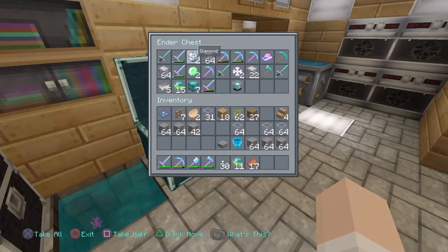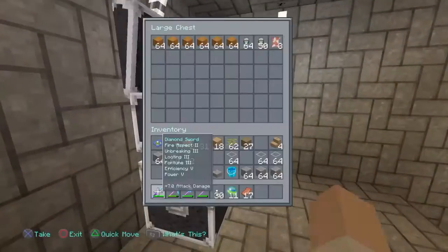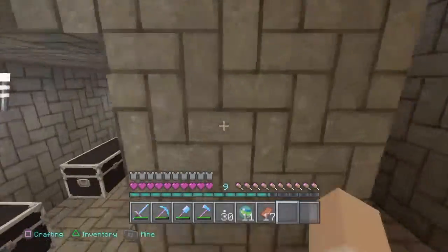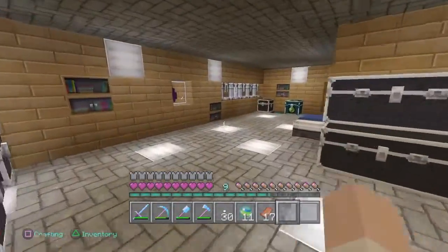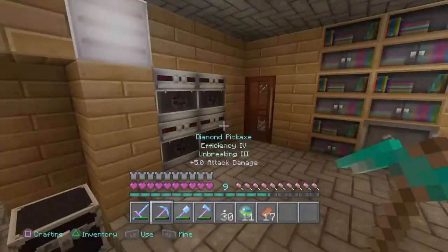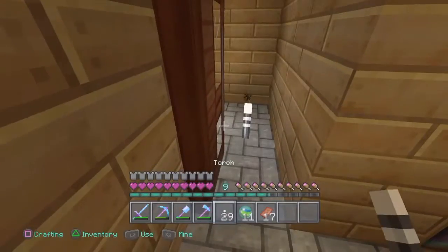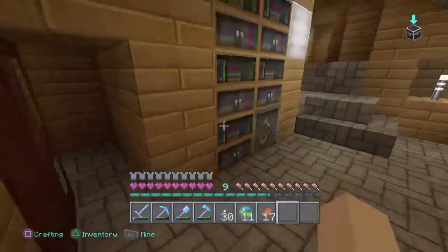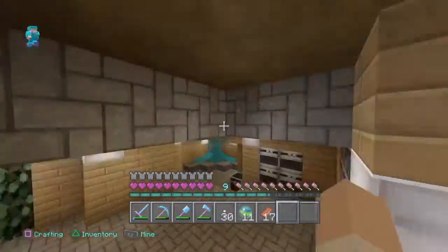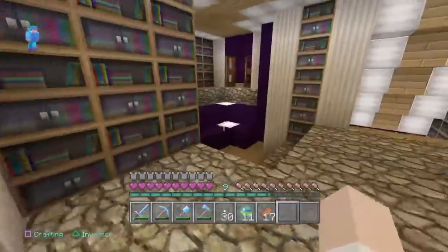I've got a whole bunch of brewing stuff, water, and my ender chest with a lot of good stuff. Only two diamonds — I was like, no way. Down here is just more stuff and another storage room, because I'm running out of storage. I'm hoping I can come back to this world. There's a little water fountain, and in here I actually have another nether wart growing — you don't need light for that. I also had a horse in here but it just disappeared.